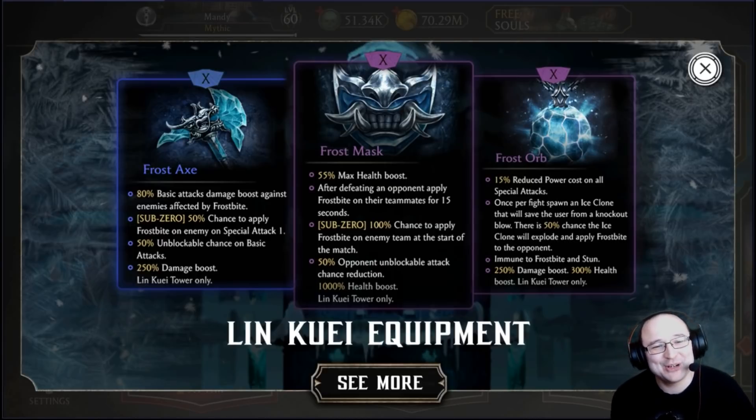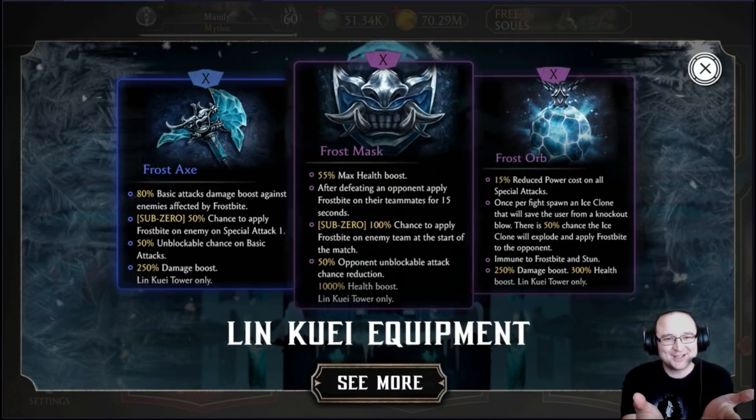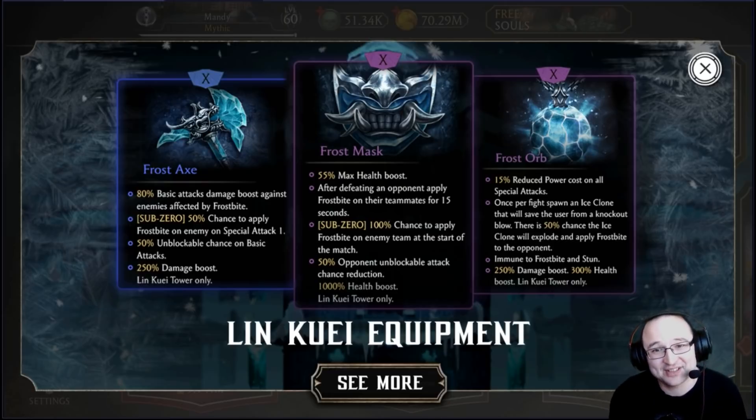Welcome to another MK Mobile video. Today we're talking about the Lin Kuei Tower, which has some pretty great equipment. For background: the Lin Kuei Tower was the second tower we got after the Tower of Horror. The Tower of Horror was generous with drop rates — you'd get epics along the way, on average two or three pieces per run, and it was very easy.